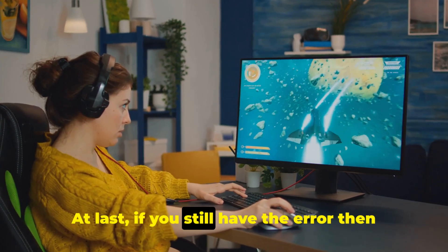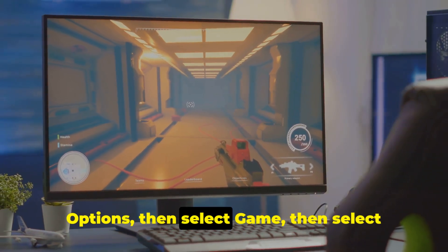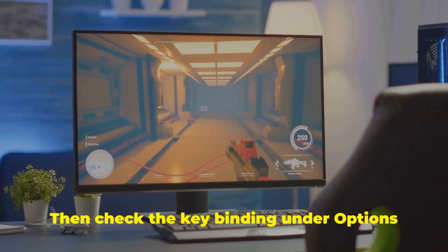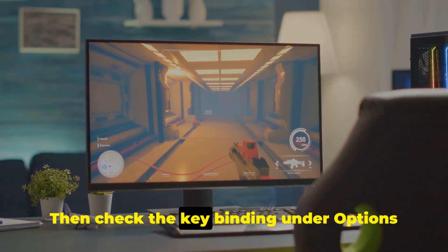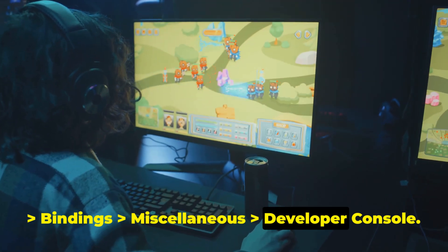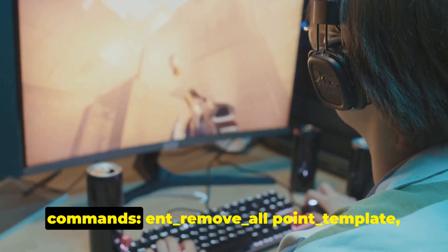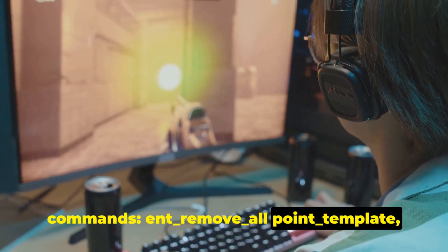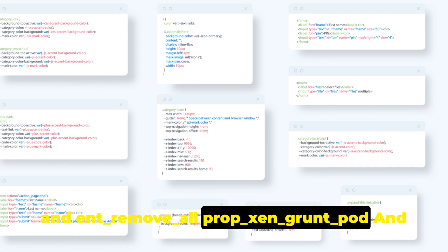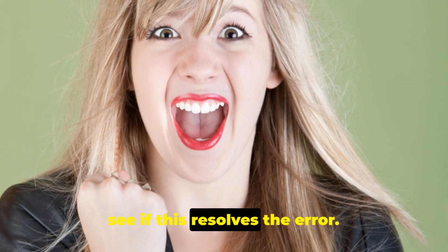At last, if you still have the error, then enable the developer console by going to Options, then select Game, then select Developer Console, then select Yes. Then check the key binding under Options > Bindings > Miscellaneous > Developer Console. Then open the console and enter these two commands: ent_remove_all point_template and ent_remove_all prop_xen_grunt_pod. And see if this resolves the error.